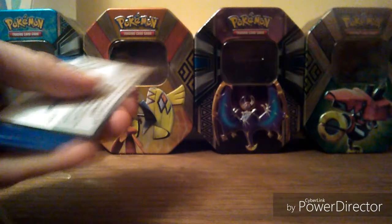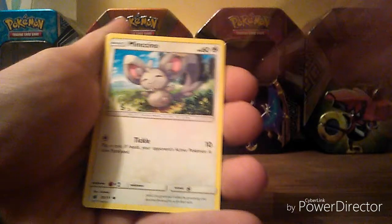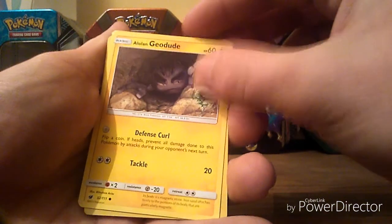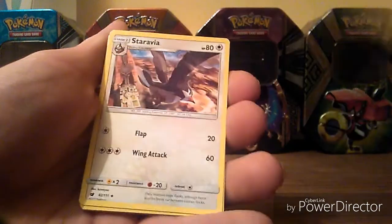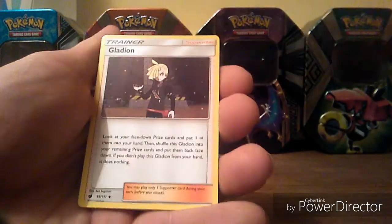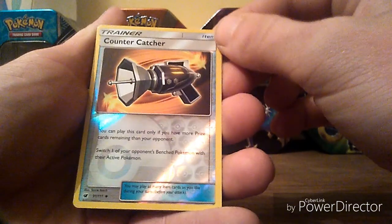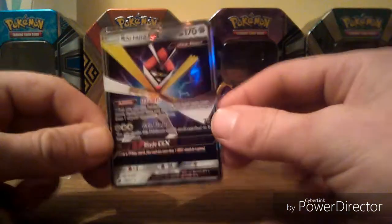And onto our final pack. In this pack we start off with a Swinub, a Numel, a Minccino, a Misdreavus, an Alolan Geodude, a Star Energy, an Alolan Graveler, a Staravia, a Gladion. Our Reverse is a Counter Catcher. And our Rare is a Kartana. So just the one pull for that blister pack.